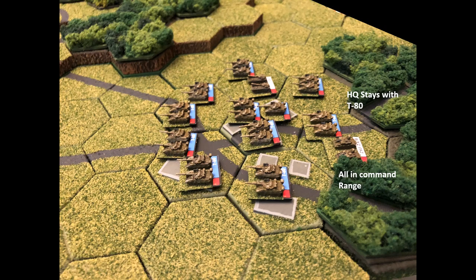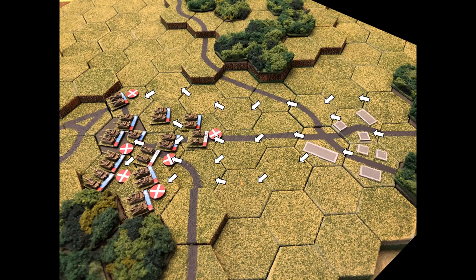The T-80s get an activation. The headquarters stays with the middle of the pack, everybody's in command range, and in the interest of saving time — since nobody can see them — we just move the whole battalion up. Then it's time for the air assault to go again.